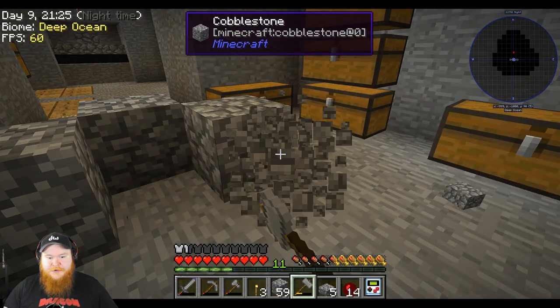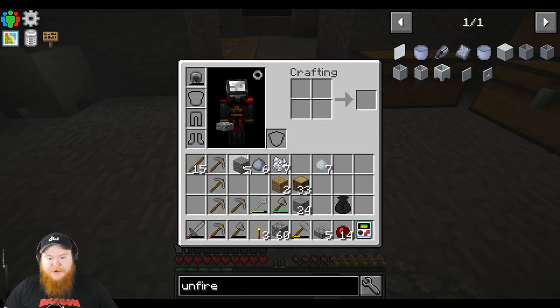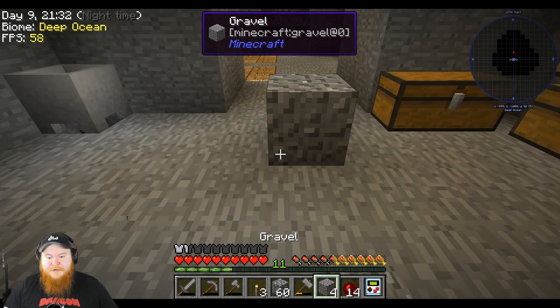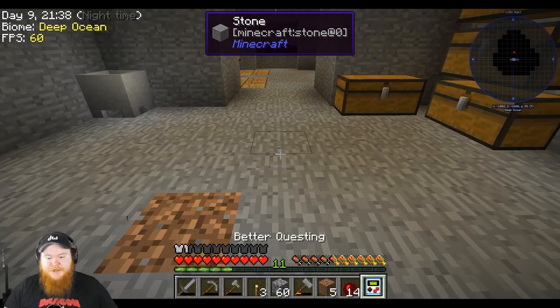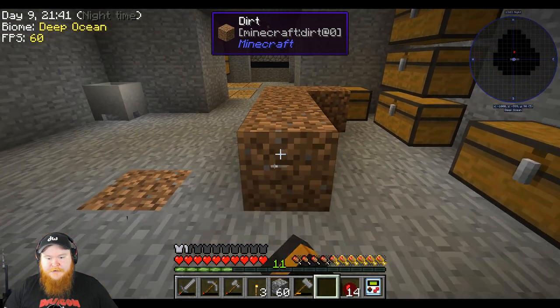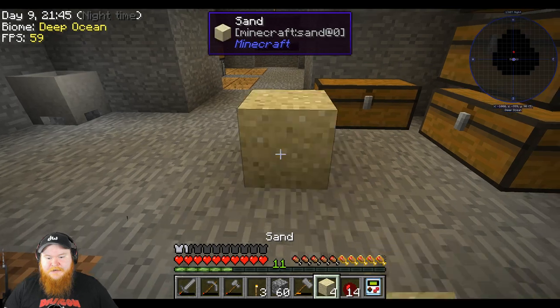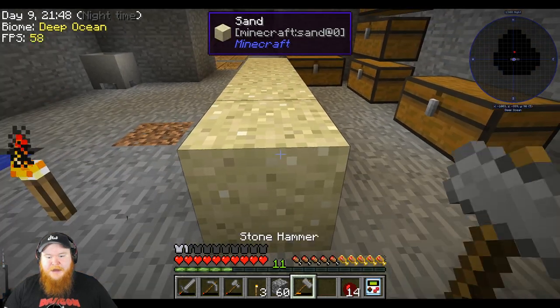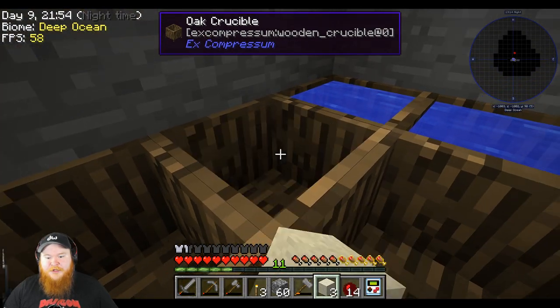We'll hammer up the gravel into dirt, and hammer up the dirt into sand. This goes into dust, and then we can put this dust in the sieve and grab us some clay.